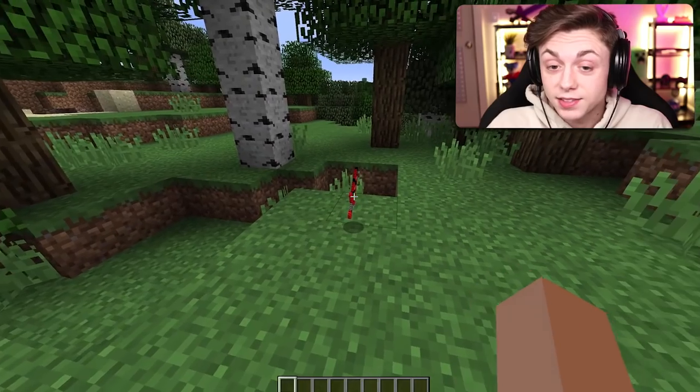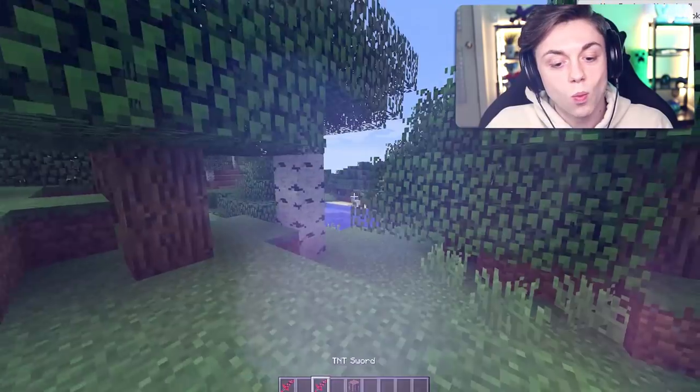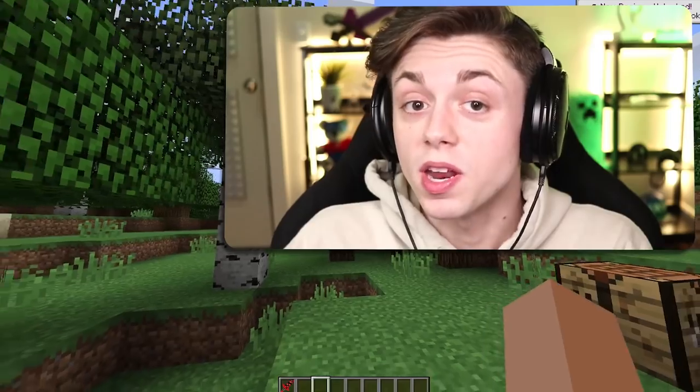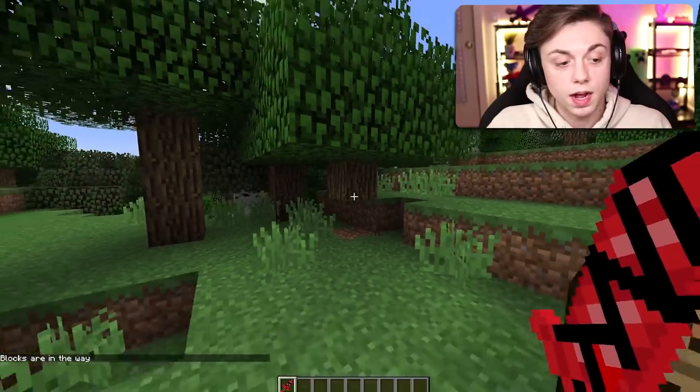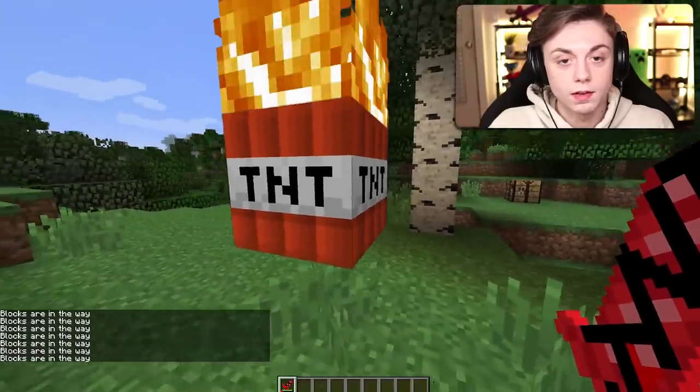First, I present the TNT Sword. As you can see, it says TNT on it and it is a sword. If you put these items into a crafting table, you are presented with one TNT sword — pretty impressive. The attacks range from... blocks are in the way? What do you mean blocks are in the way?